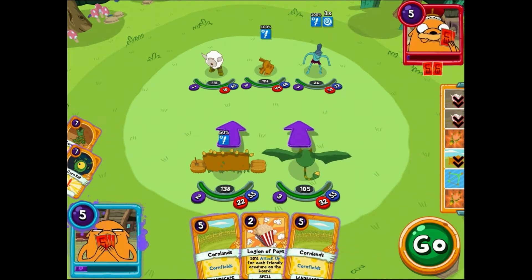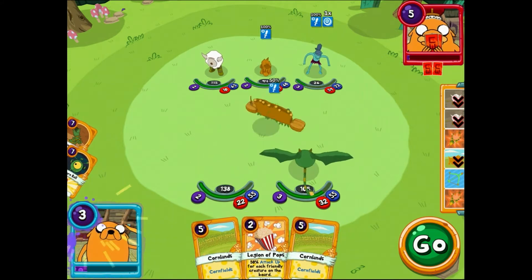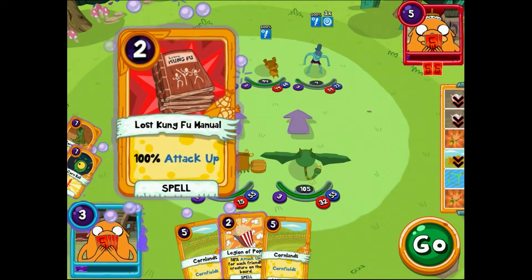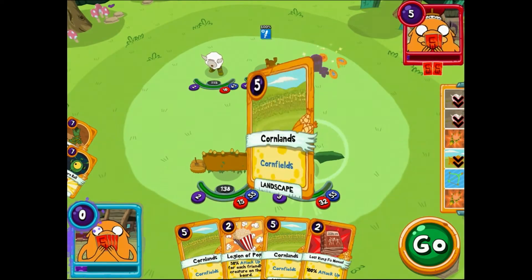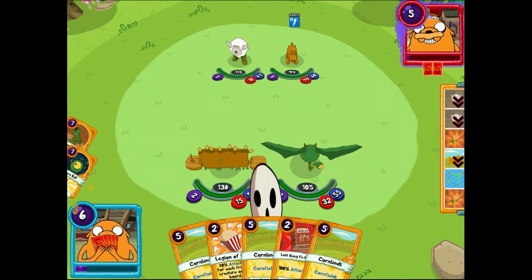This is a landscape card. Oh, lost Kung Fu Manual — that looks quite fun. Use some power connection. There we go — and they've gone. Now I have to end my turn and let them get me.